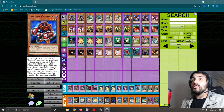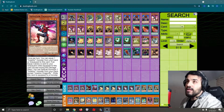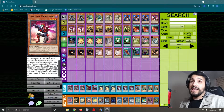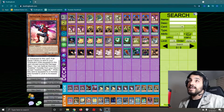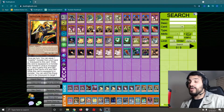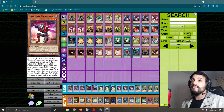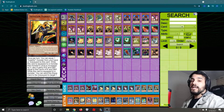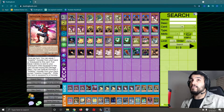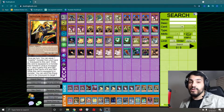So we're running triple Centipede, triple Dragonfly. You have to have Dragonfly. He used to be on the banlist for a reason because he can special summon any Inzektor from the deck except for himself. He's pretty busted. So we're running 3 Hornet. This guy is pretty cool because he combines so well with Dragonfly because he can pop any card on the field. When he's equipped, he can help special summon up to 2 monsters with Dragonfly.